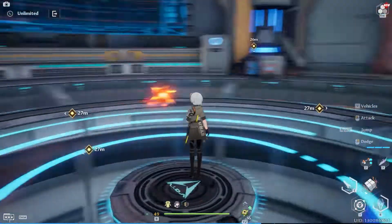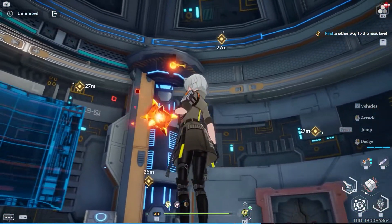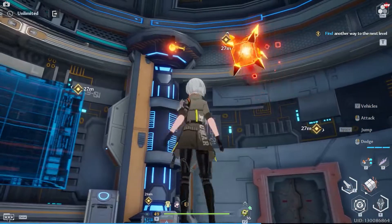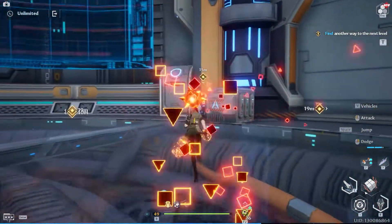Immediately after, four objective locations will appear in the room. To find the right combination, look above each objective for a light. The correct objective has an orange light with a projection in front of it.